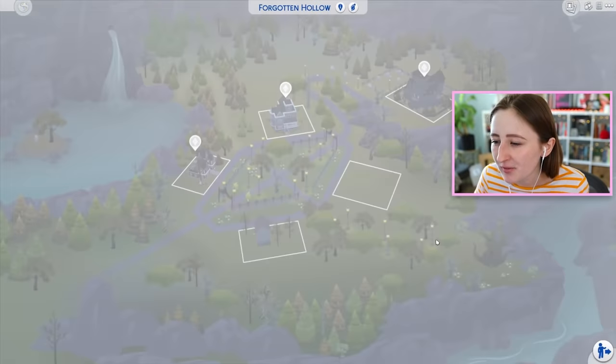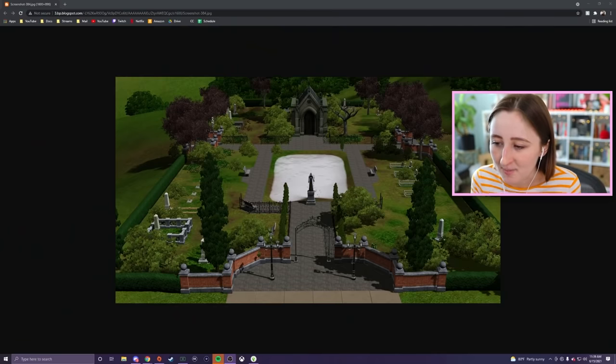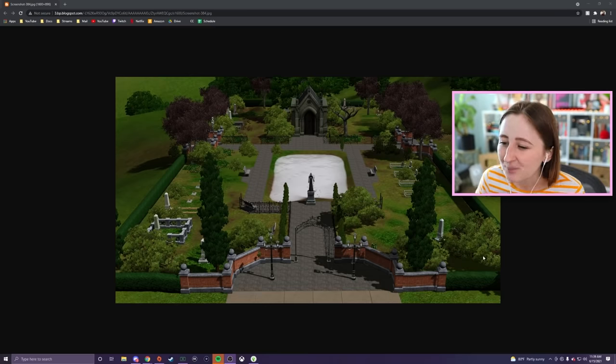I think I may build it in Forgotten Hollow. I want to show you what I'm planning, because I was an avid player of The Sims 3, and The Sims 3 had actual graveyard lot types. This was the one from Sunset Valley, the base game world. You can kind of see it's got a mausoleum, a pond, some fancy fencing, and a bunch of gravestones. Kind of looks like a park, almost, but obviously there are tombstones around the sides.